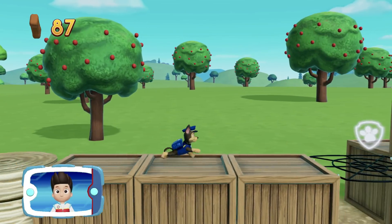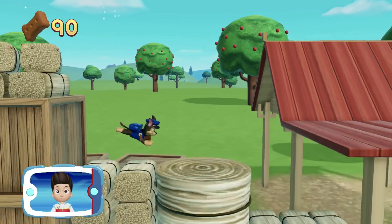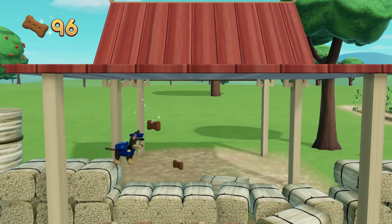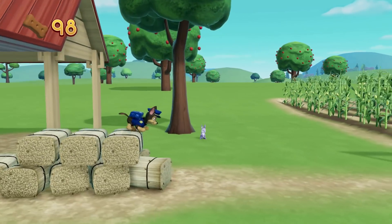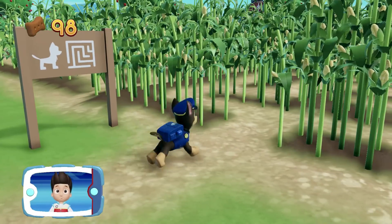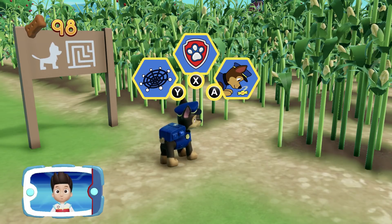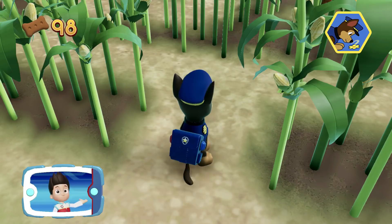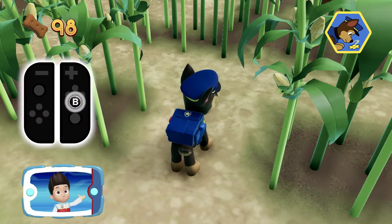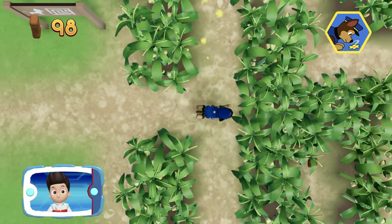You did it! Look, you helped Chase find the corn maze. He can use his super sniffer to find the way through the maze. To use Chase's super sniffer, press the A button. Alright, here we go! Chase can find his way through the maze using his nose. Press the B button to help him pick up the scent. That's it! Now follow the scent trail to find the exit to the maze.